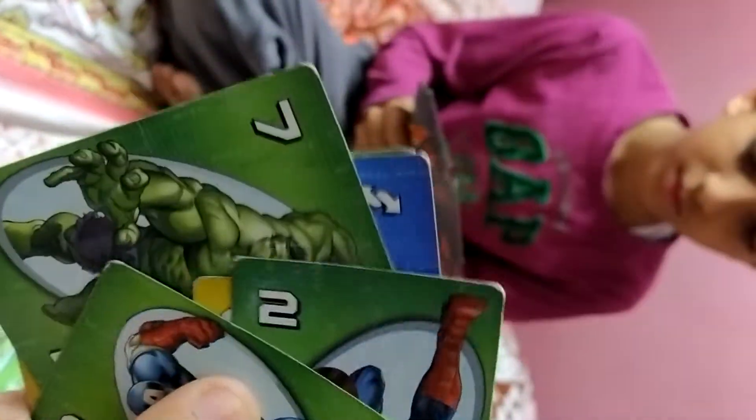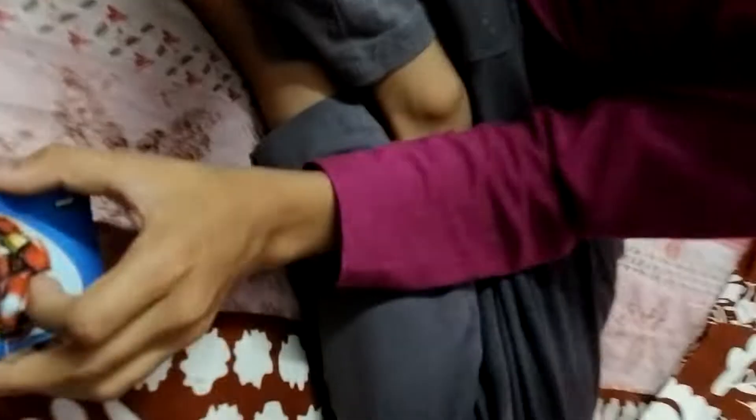Now let's see both players' cards. Vyan will start since he is the youngest. He put down a green one card because the starting card was green, which is valid. Then it's my turn — I also put a green card of any number. Then Vyan plays again.